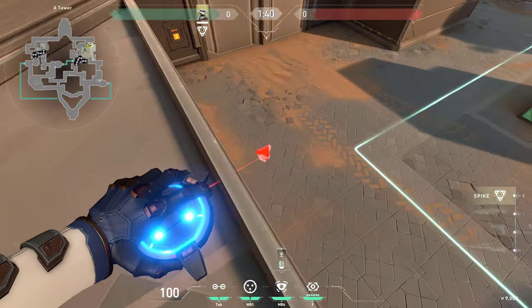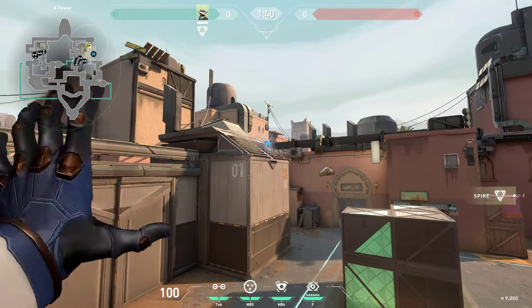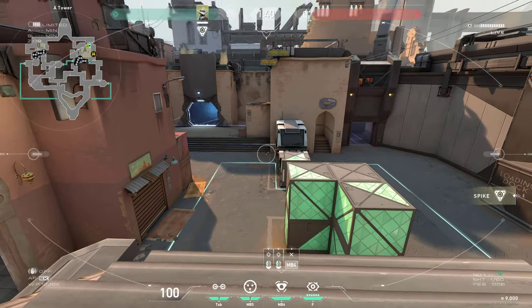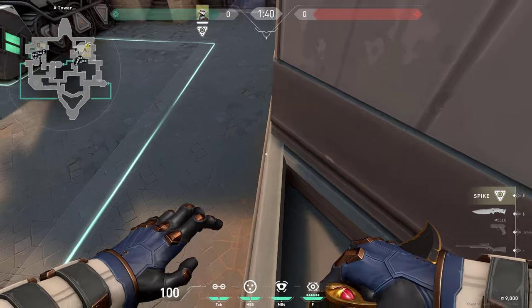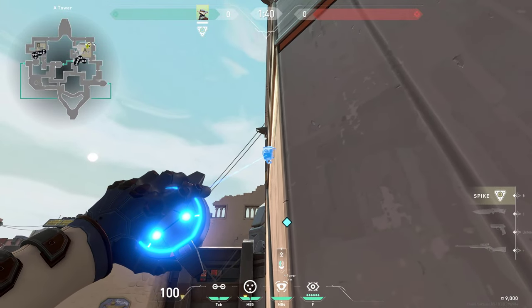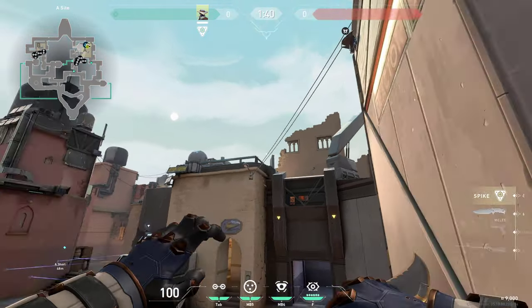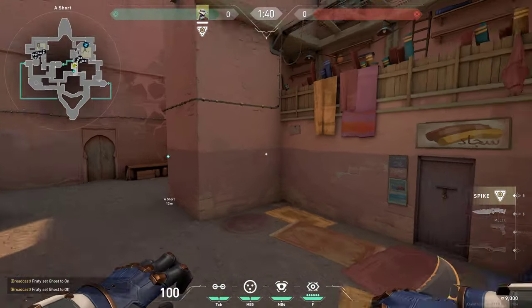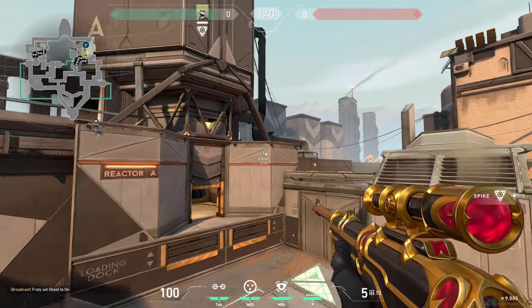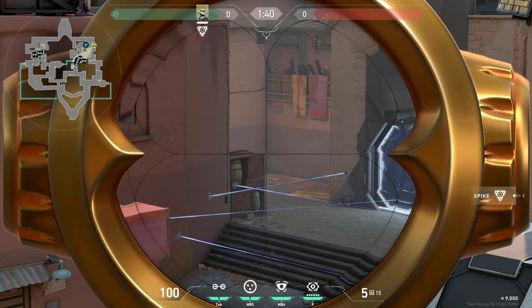There are two camera spots that I really like. One of them — you want to climb into heaven and place your camera right here on this side, so you don't jump, and the camera would spot anyone in showers and anyone who'd be on short, and you can get info on them. The other way, which is a bit more aggressive, you'd be able to see short — you can do it on either side, but for demonstration let's do it on this side. You will still be seeing the showers and much deeper on short. However, this camera is pretty easy to break, so don't use it that often since enemies can see it all the way from the back. That's why if you place your camera right here on the side, it would still get you the showers view and you could still see short, so the enemies would be more committed to the push.